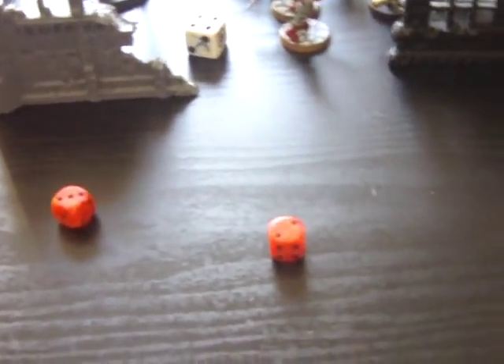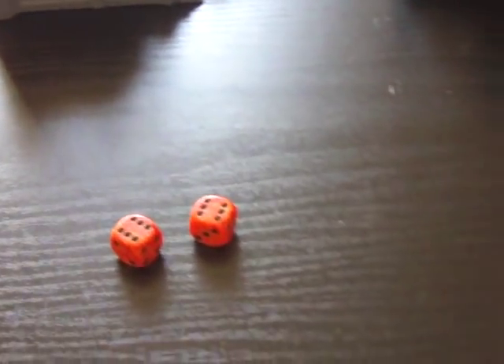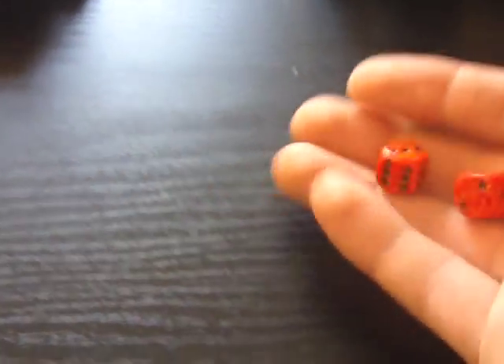The Imperial Guard have won the combat. They make a consolidation move of four inches forward. Now into the other combat: I've got four assault marines with their grenades. Two of them hit, but rolling sixes to hit the armor, none of them go through. The two sentinels both fail their attacks as well, so nothing happens there.